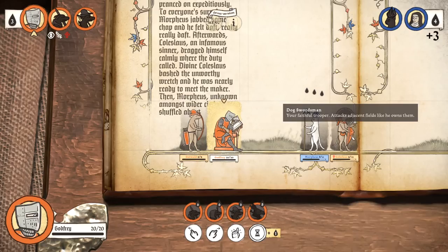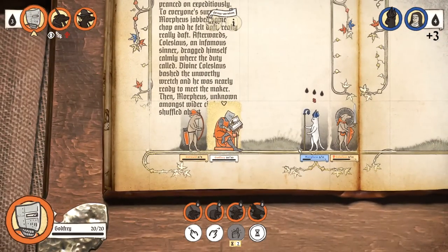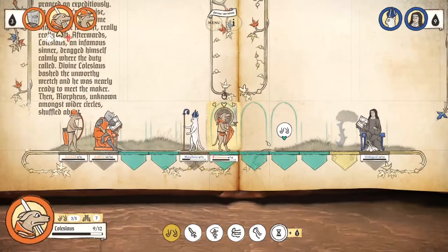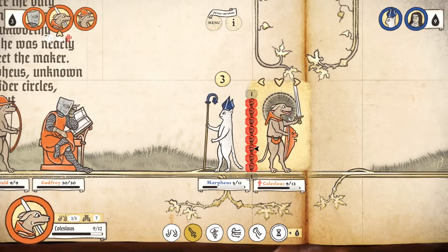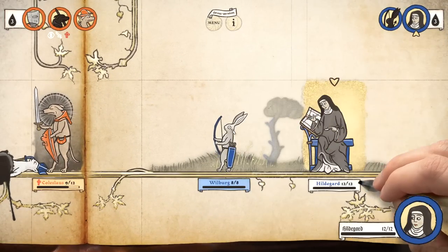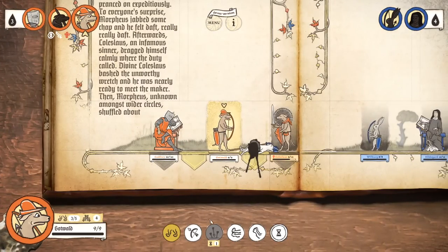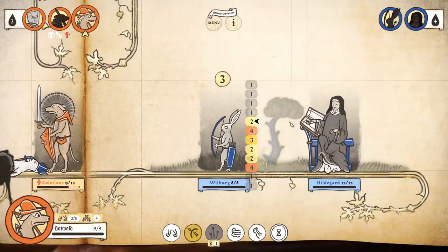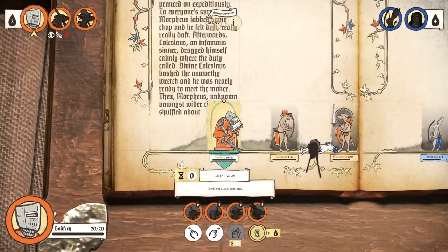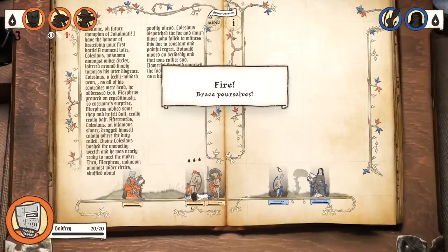Wait, how come I only dealt three damage? Shouldn't I have dealt nine? I feel like I landed on a nine. Can I smack that guy? Smack him. I like that sound effect — it makes me happy. I don't know if she has enough to play a secondary creature yet, but it's almost the end times, so I get the feeling we're going to lose very soon. I can move him forward by one, which means I collect ink for the next turn — just to maintain some kind of resource advantage.